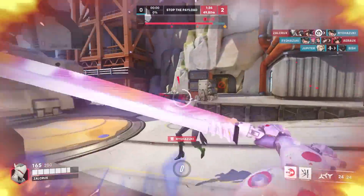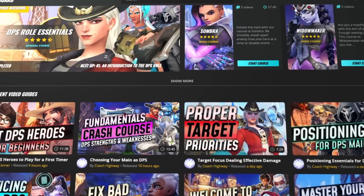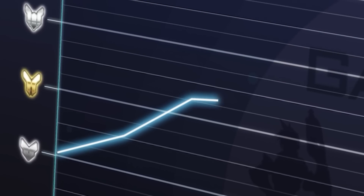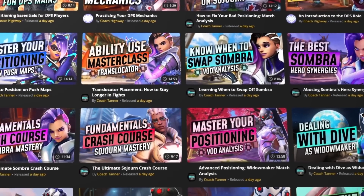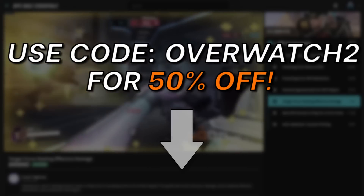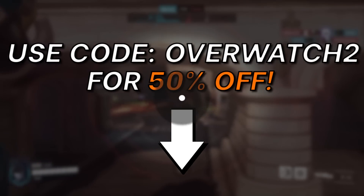And don't forget, if you're looking for more resources like this, look no further than the Game Leap website. Over there you'll find hundreds of guides made by top level coaches for Overwatch 2 as well as plenty of other games that can help improve your playstyle and make sure that you start climbing to the ranks you deserve. Whether you're picking up a new hero and just trying to learn the basics, or trying to maximize your potential, Game Leap has it all. So click the link here to get your membership started.